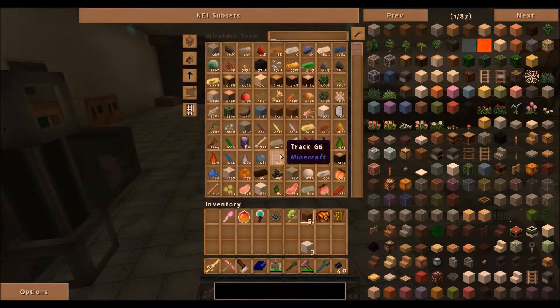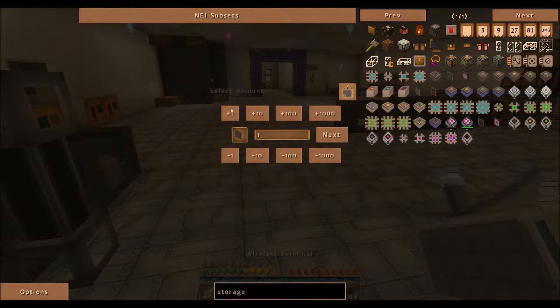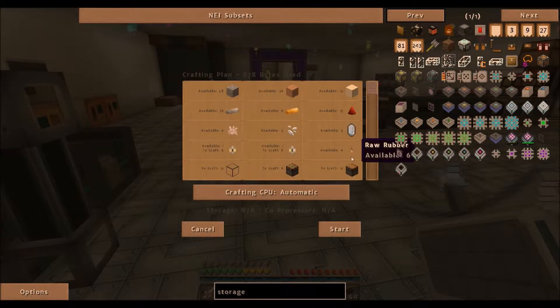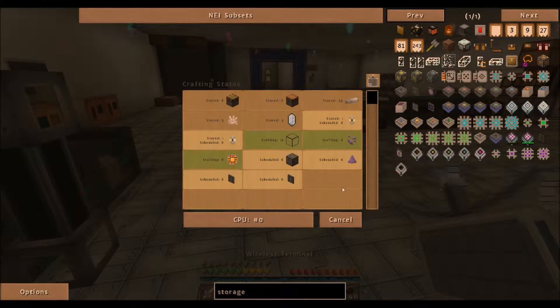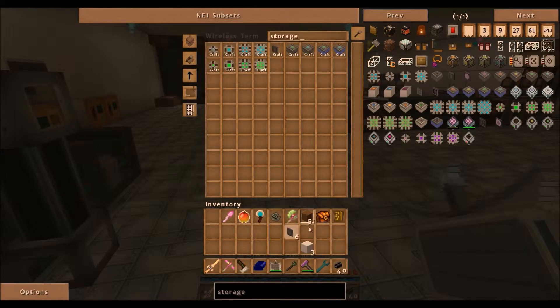We're going to need nine storage buses — we have three, so we need six more. We have all the materials. I love how fast our auto crafting goes for things like this. The processor lines have really accelerated well and all our machines are heavily upgraded, so it gets through this pretty quick. And boom — six more storage buses.